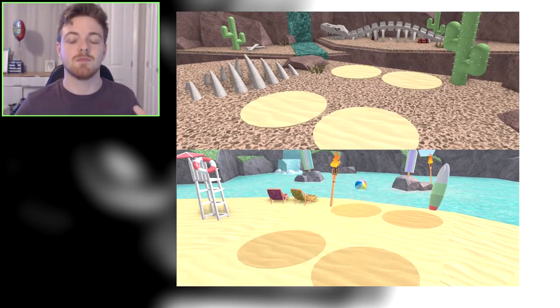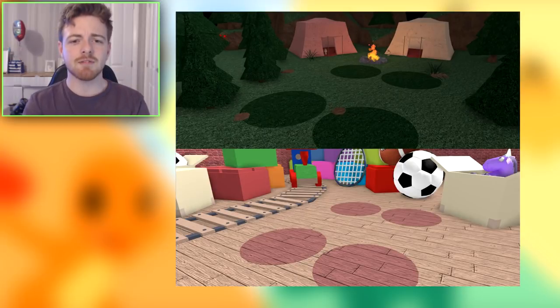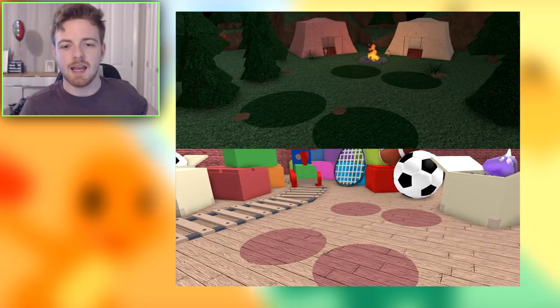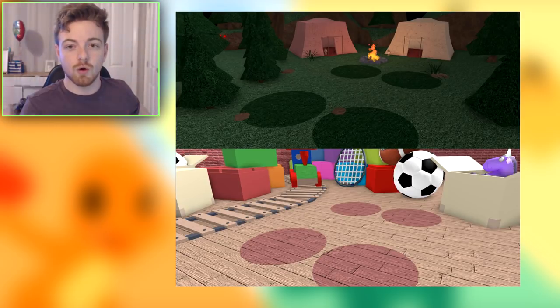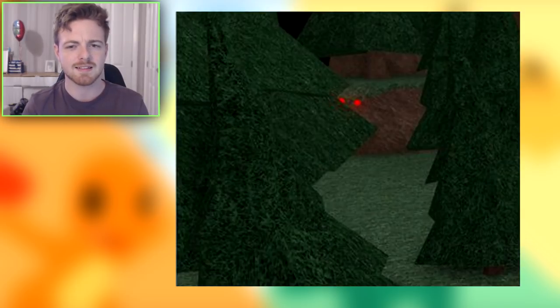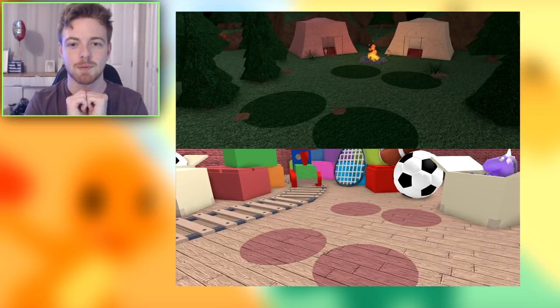Moving on to the third set of maps, we have a foresty area with two tents. It looks very similar to the windmill route — the one with two tents — but they don't look like that in-game. These look absolutely amazing. I really want to know what those two little dot things in the top left hand corner are. Maybe it's an Easter egg. There's something there with those two little red eyes — maybe it's meant to be like a ghost. But it looks amazing.